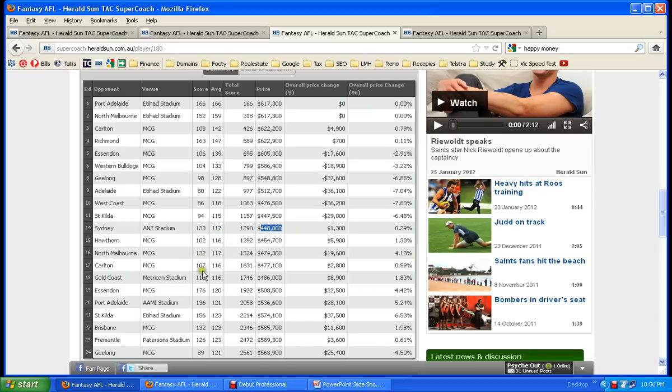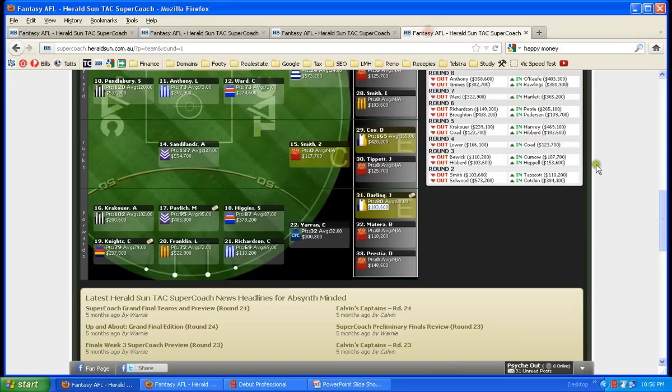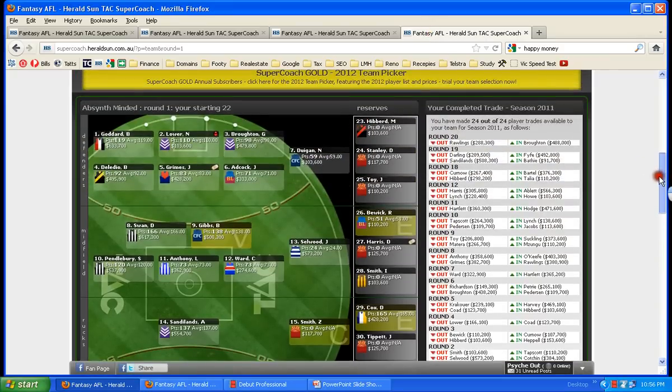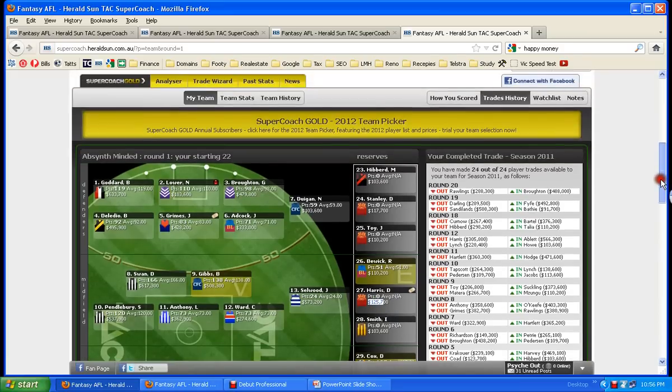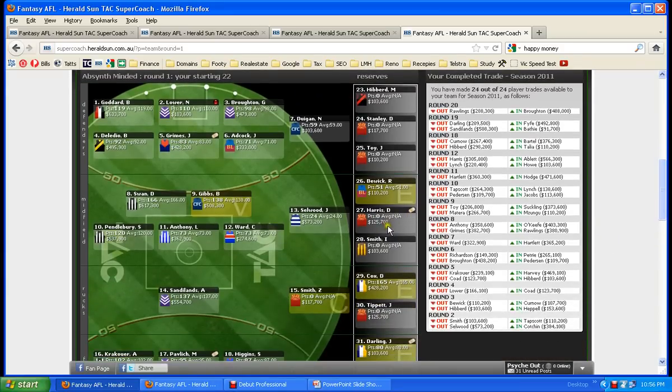Look at the scores he got when he came back from Arizona last year. I'm going to show you another example of some trades I did last year. I traded out a cash cow, Daniel Harris, and with that money I had an upgrade to a gun in Gary Ablett — he was worth $125,700 in round one. Here's another example of trading down a cash cow, making a profit and trading up.